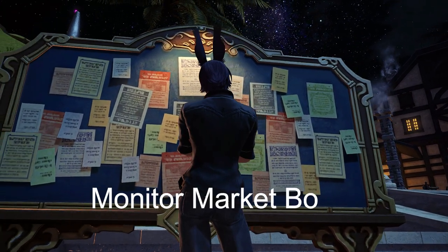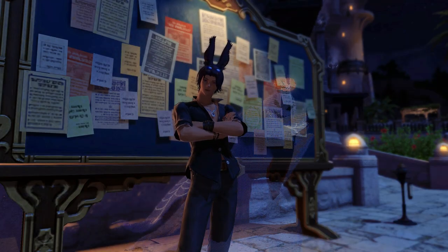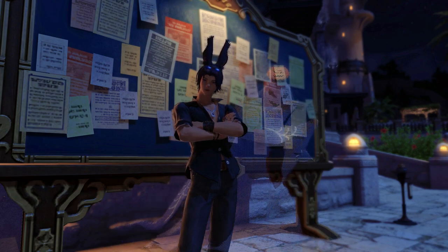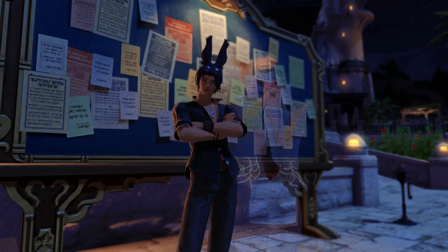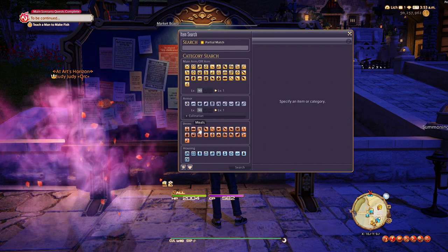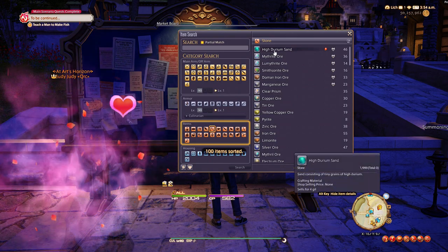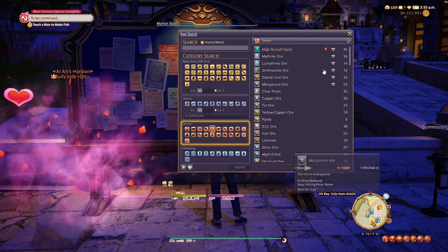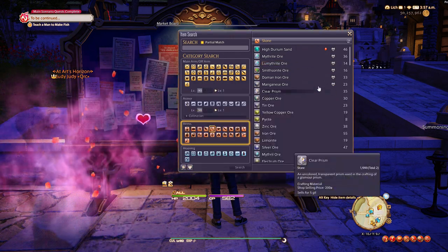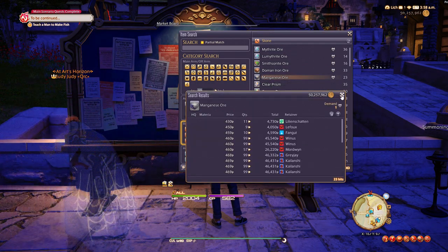The last method will just be scoping the market board. If you're not max level yet and just want to make a bit of Gil to keep yourself ticking until you get to max level with gathering, a good option would be to scope the market board for popular or in-demand materials to see what you can gather. Check the prices for each node on the market board and keep tab of the ones that are selling for at least around 300 Gil each, keeping track of prices since items can fluctuate day to day.